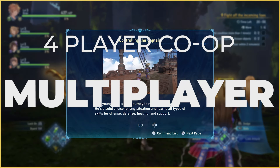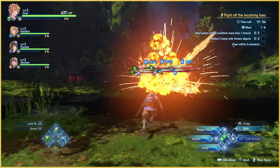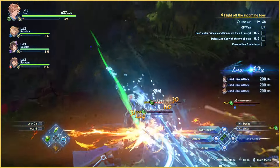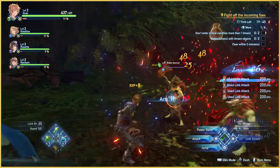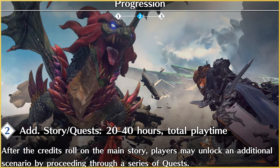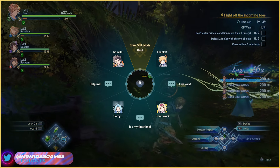Granblue Fantasy Relink has four player multiplayer combat. This online co-op is for quests, not the main story missions, but Cygames has put plenty of epic quests for you to complete. If you can't find a party of four friends, you can mix in NPC characters to fill your party. The further you go through the story, the more quests you unlock. With story and quests combined, you're looking at about 20 to 40 hours, but the end-game quests have 40 to 100-plus hours of content.